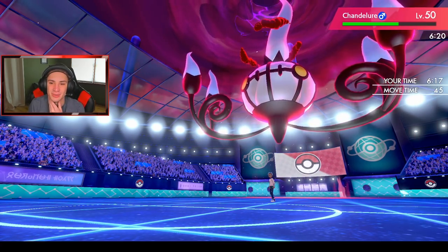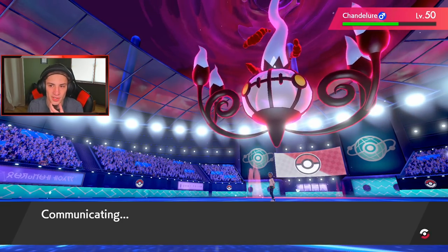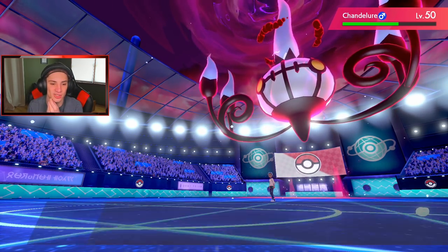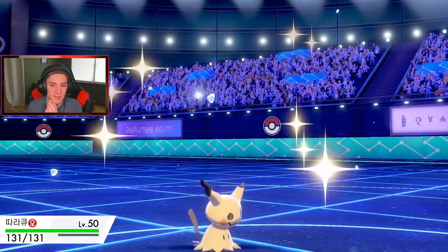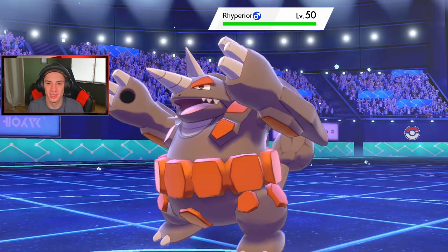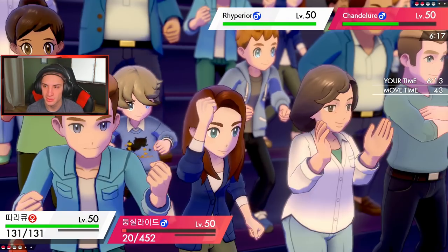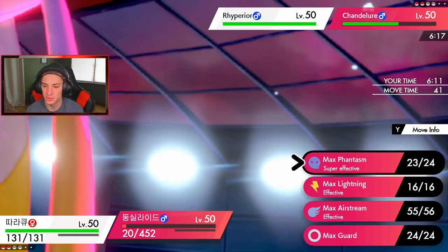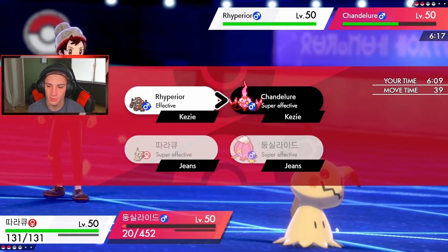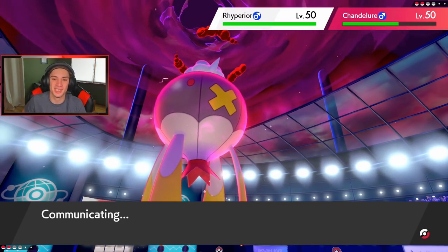It's that easy when the team is working. Life Orb on Mimikyu means chip damage adds up, but we're looking really good with two of his mons down. Wood Hammer does big damage, Phantasm drops defense, and we're sitting pretty for the cleanup.